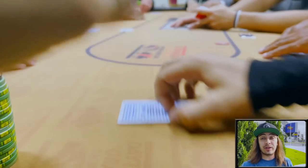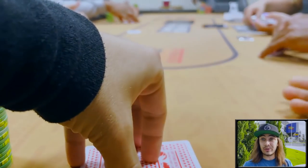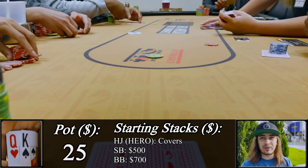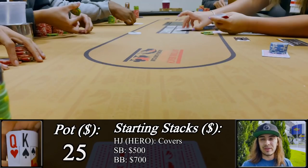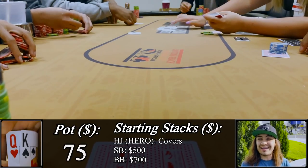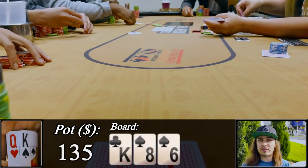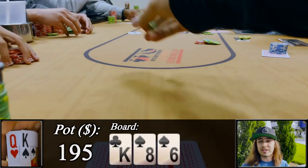After replying to a comment explaining how I had to emotionally detach myself from king-queen offsuit as it's one of the more marginal broadways, let's play a big hand with king-queen offsuit. We're actually playing five-handed with some people away from the table — so I'm not under the gun, I'm in the hijack, and this open to $25 is completely fine. Only the blinds come along for the ride, three ways in position. The flop comes king-eight-six — top pair — a pretty good board for us. The small blind leads into the field for $60, the big blind calls quickly, and I proceed with just a call in position.